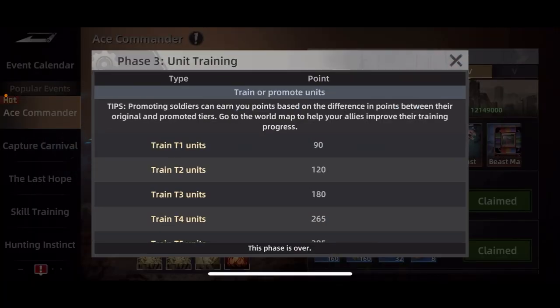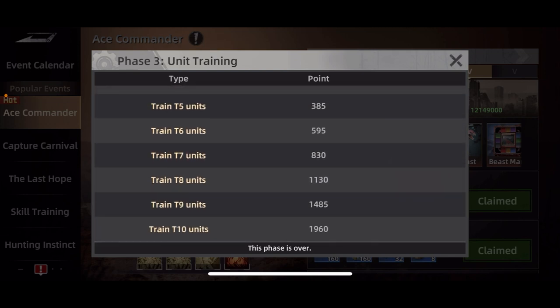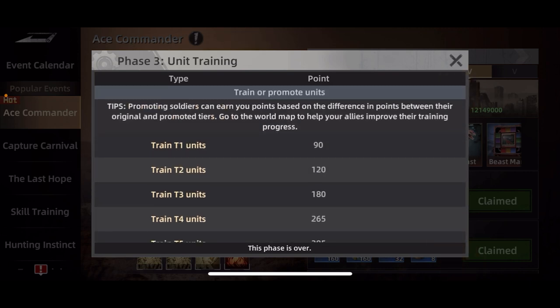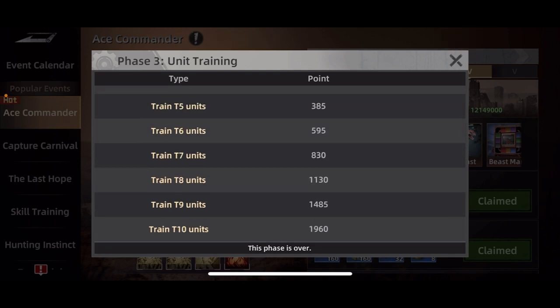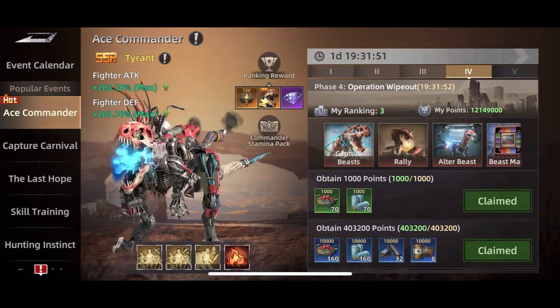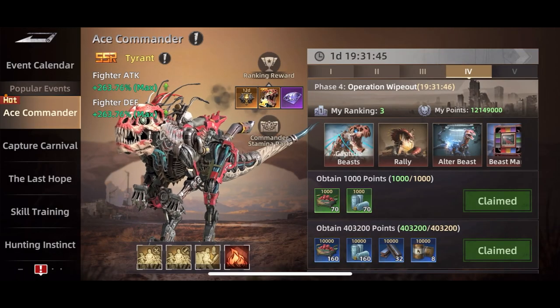Day three is training day. You can see you get a good amount of points here, especially if you're training higher tier troops. That's going to be the day you want to get the most or all your training done. Promoting also counts — the higher the difference between levels you're promoting from, the more points you get. So if you go from a tier one to a tier nine, you're going to get the points for that difference, as it says in the tip at the top.